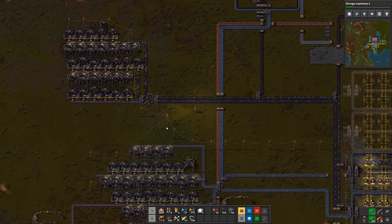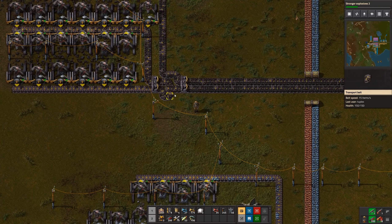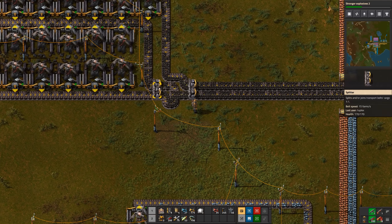Hi everyone, this is Tuplex, welcome back. Since the last episode I've been goofing around here in the base. I added more drills to coal because some of the smelting lines were not getting enough. We now have 31 miners, a little more than needed for one full belt, so I decided to run two belts. This contraption is what you'd call a lane balancer — since I have all the drills loading on one side, you could end up with one side of the belt backing up and the other not having much, which isn't ideal for maximum throughput.